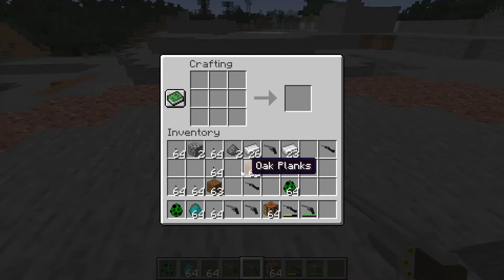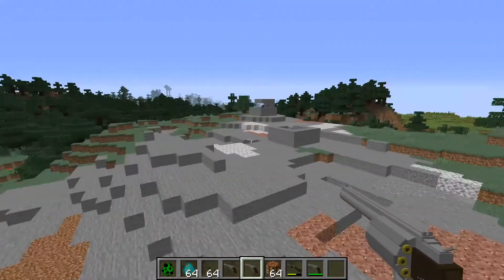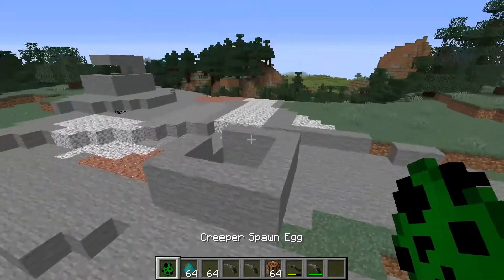For the ammo: gunpowder in the middle, one iron — 64 shots per craft. Gunpowder in the middle, one iron, and that's it. These things are pretty good.